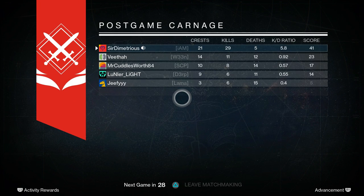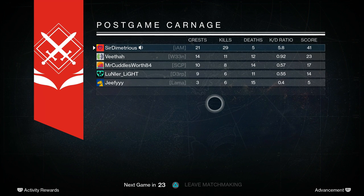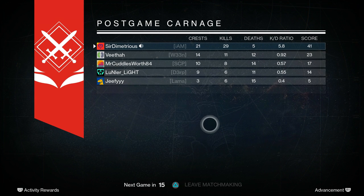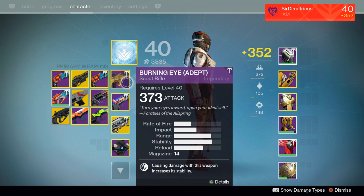Even on a map that isn't necessarily that big, it still performs pretty well. If you don't use scout rifles often and want to start somewhere, this is the place to start. If you have one in your vault — a lot of trials weapons aren't too great so you throw them in the vault — go ahead and grab it. It's the Adept Burning Eye scout rifle. Hope to see you in my next video, goodbye.